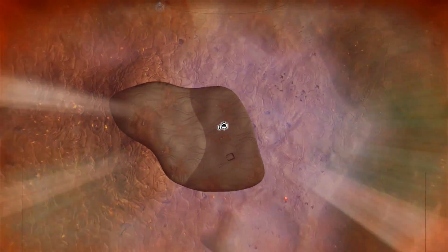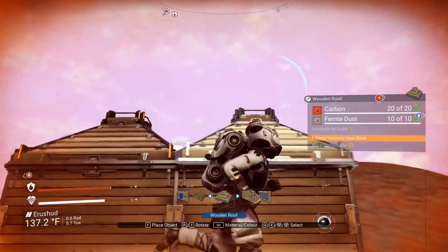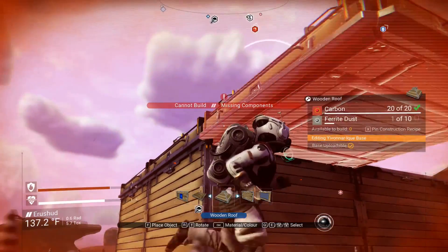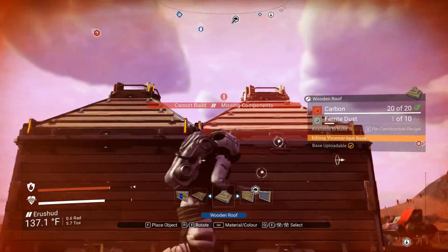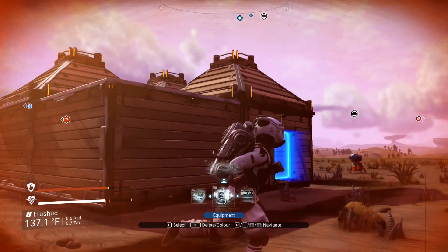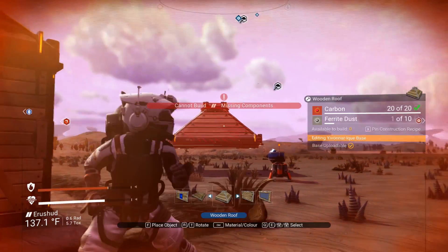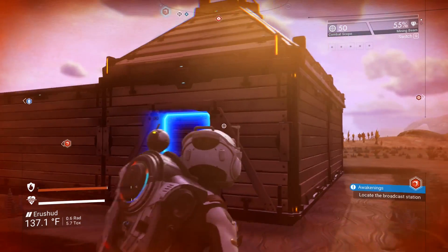When you're ready, claim it, and it's time to start building. You can bring up the building menu by pressing Z. This will display all the different types of items you have available right now. Go ahead and take some time getting used to things, and be sure to prepare yourself for lots of resource gathering. Items can take up a lot of resources if you want a nice-sized base, so for now it might be best to stick with something easy.